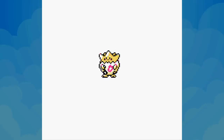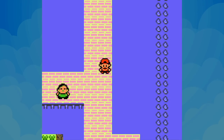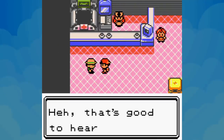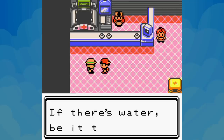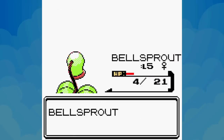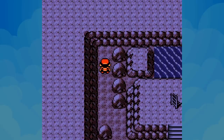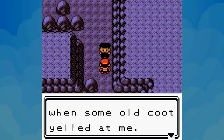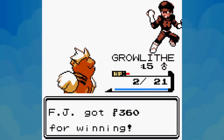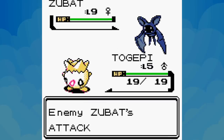After leaving the gym we receive the Togepi egg from Professor Elm's aide, catch some Growlithe, and coast down Route 32 which is completely free of mandatory battles. Sprout Tower is entirely avoidable too, saving us a few moves. At the Pokémon Center just outside Union Cave, a fisherman gives us the Old Rod. There's also an optional battle with Hiker Daniel inside the cave, but his level 11 Onix is a great opportunity to get an extra level on Totodile.